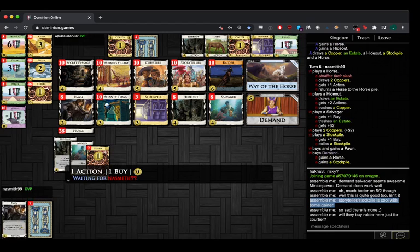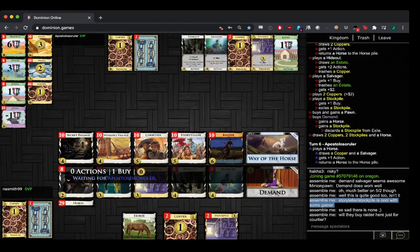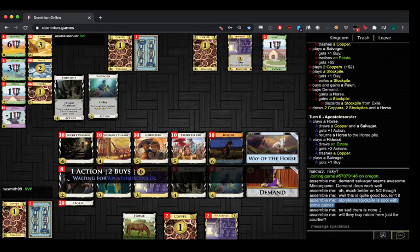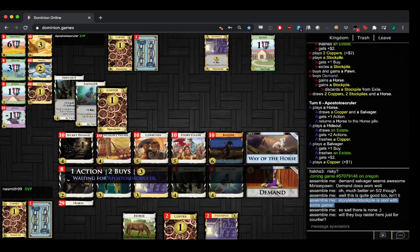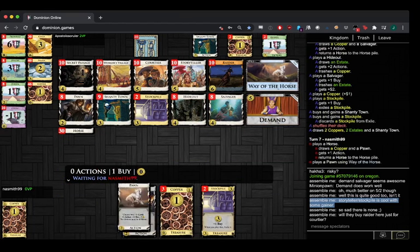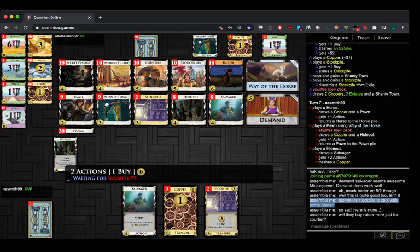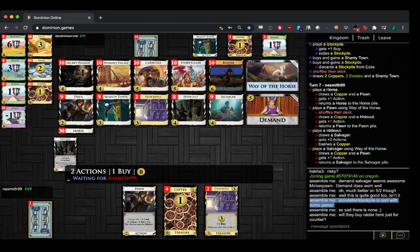What is this — Demand stockpile? That seems good. One fun thing with Way of the Horse is you can Demand any action card and you basically put two Horses on top of your deck. That seems especially nice with some of these cards on this board.